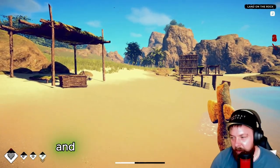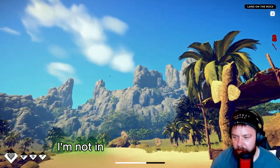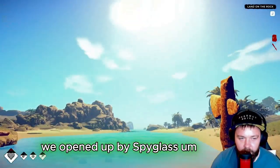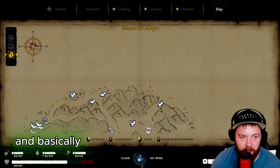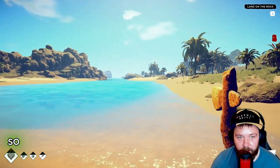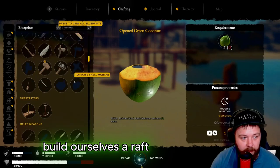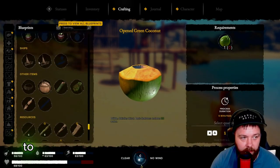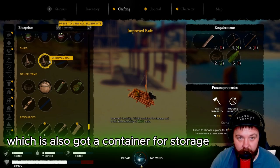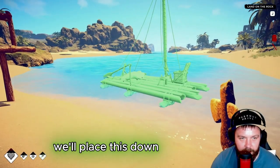Here we are back at base and I've just realized I think I forgot to record the part where we got to the top of the mountain. Basically what we saw at the top was we opened our spyglass and looked out towards the seas - and over in a direction on the map we can't currently see is a lonely rock, and apparently that's where we need to go next. We need to land on the rock, which is our next task. So we need to build ourselves a raft.